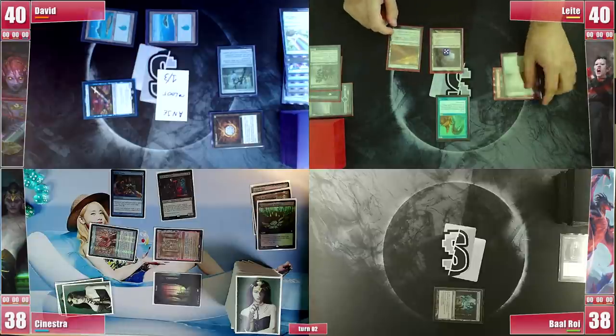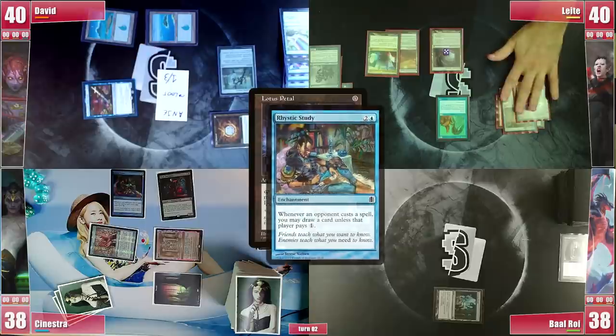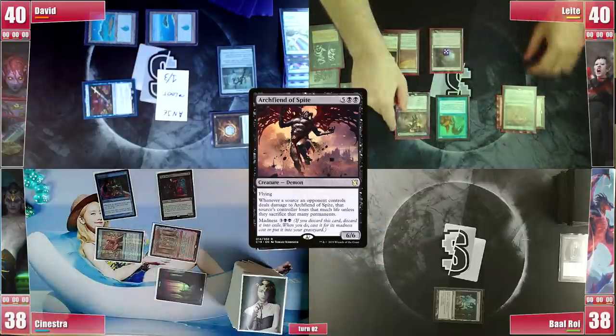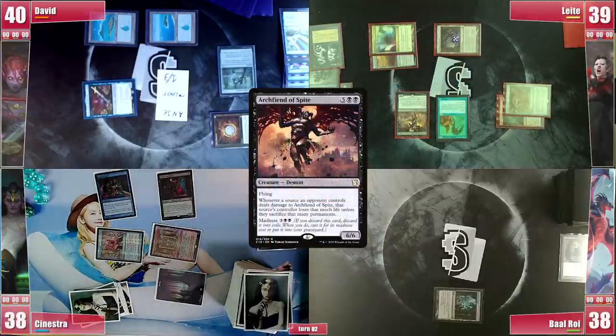David passes and on Leite's turn he plays a Mana Confluence. He follows that with a Lotus Petal, not paying the 1. He then cracks his Petal for a Dark Ritual, not paying again, and then casts an Arse Fiend of Spite, unable to pay for Rhystic, as he hopes to keep pressure with 9 flying damage.